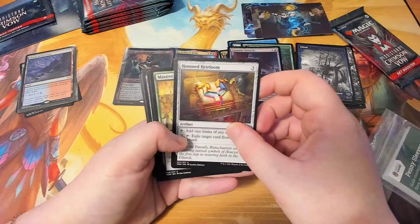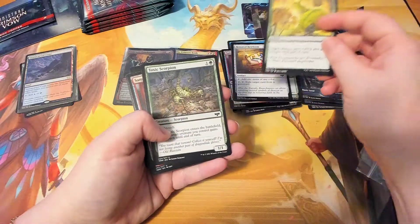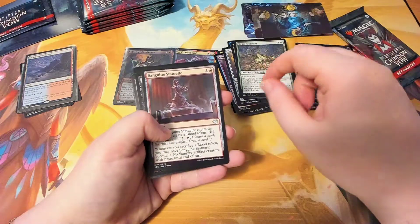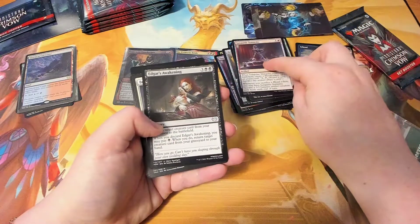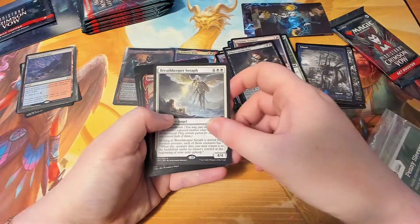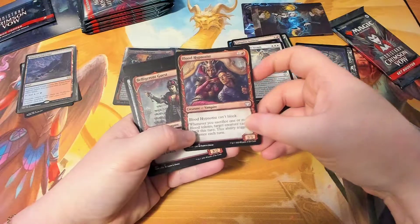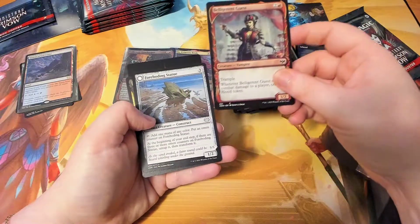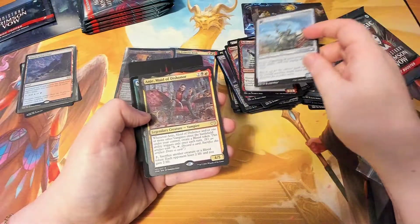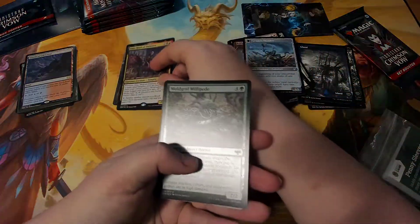You can just keep going through the cards and I'll talk in the background. Honored Heirloom. I was noticing that the alternate frame and artwork for this set — Toxic Scorpion — looks very similar to Flesh and Blood cards. Sanguine Statuette — so I was thinking I might like opening up some Flesh and Blood cards. Edgar's Awakening — that might be a thing in the future. Breath Keeper — Serif, like this. Blood Hypnotist — obviously the frame looks like it's a Flesh and Blood card. Belligerent Guest, Foreboding Statue, Forsaken Thresher. Is this a good one? It's a mythic — Anje, Maid of Dishonor.